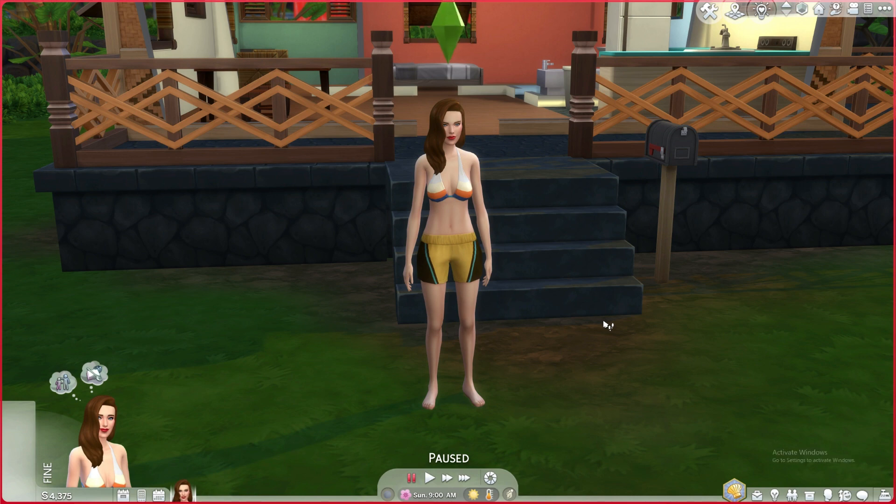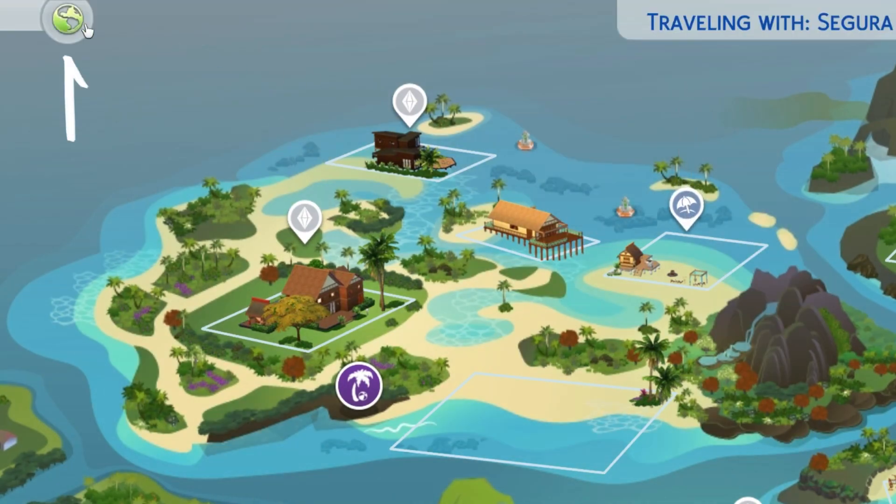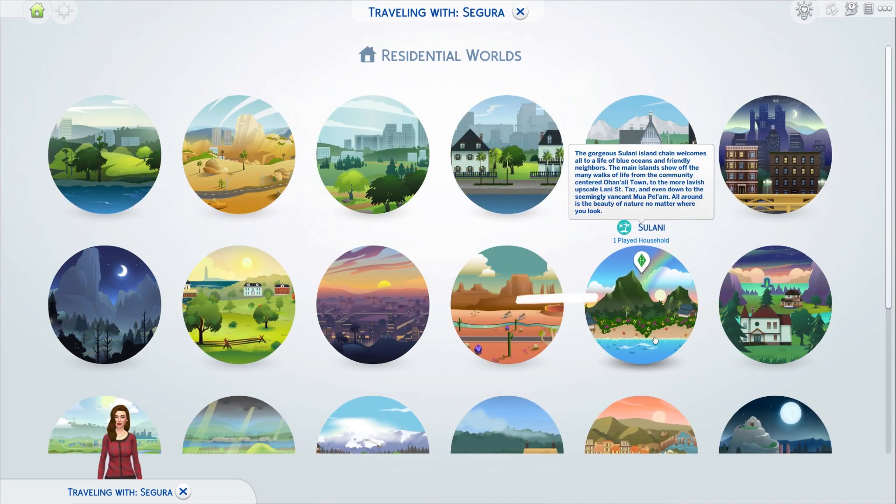First, you need to find the Kava root. To do this, press the M key on your keyboard to open the map. Then click on the world icon at the top left corner of the screen and select the Sulani world.